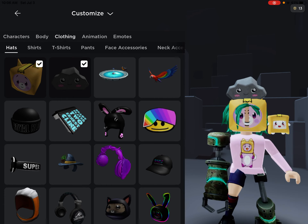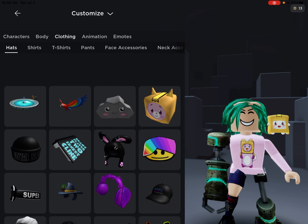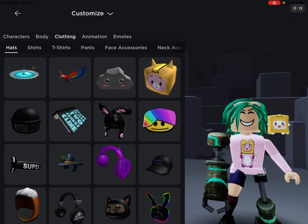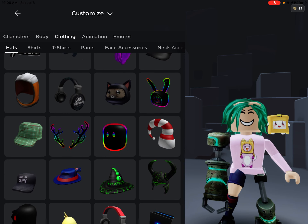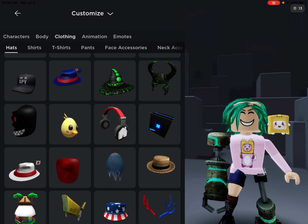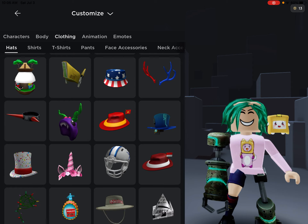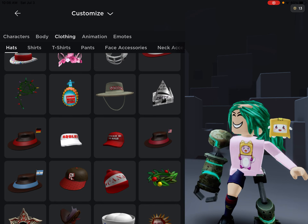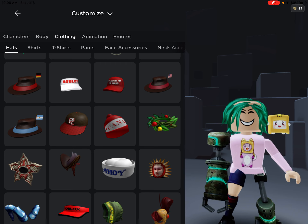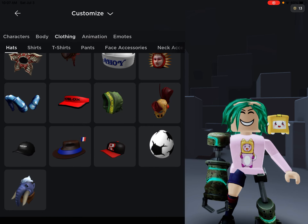Now we're going to clothing. We can only have one hat. We count through — oh my god, we have sixty-nine hat options! We have to go 69. Please be a low number!